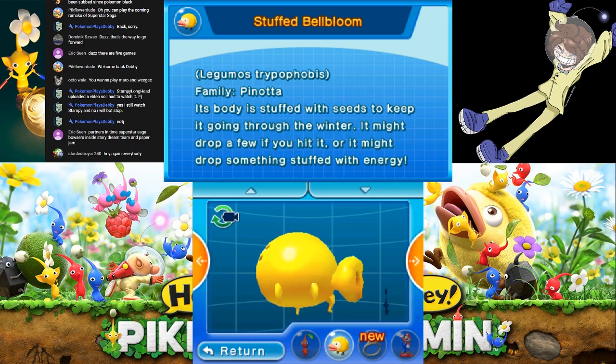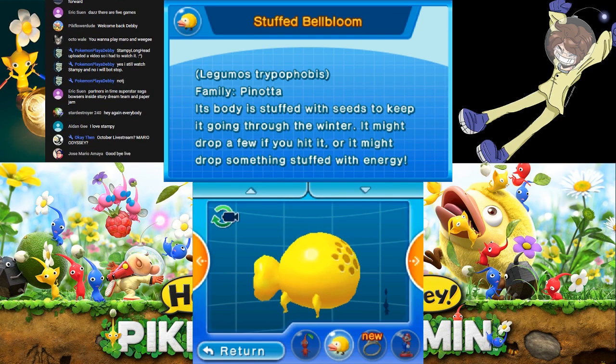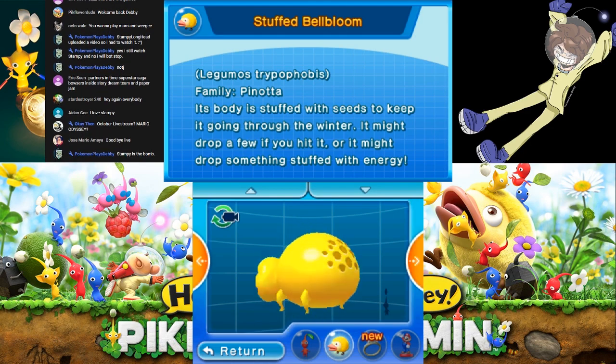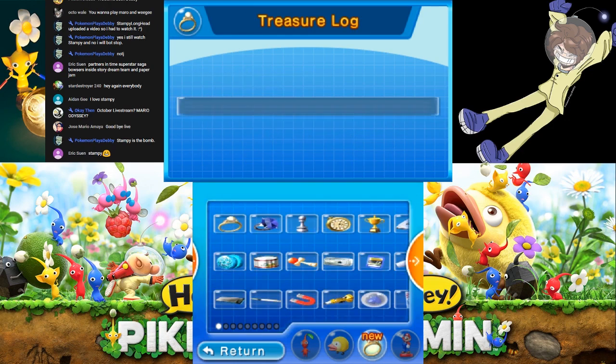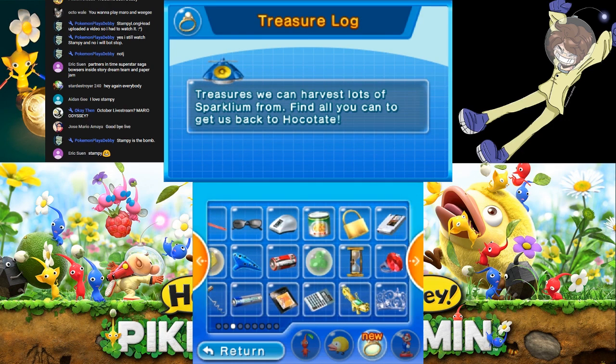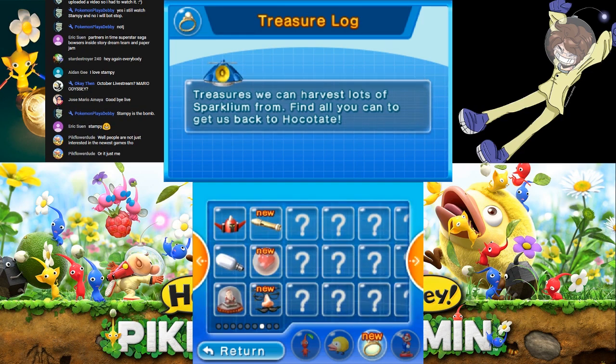The Stuffed Bellbloom. The Legumos Trypophosis, Pinota family. Its body is stuffed with seeds to keep it going through the winter. It might drop a few if you hit it, or it might drop something stuffed with energy. Reminds me of the original dialogue for the Flint Beetle in the original game — it would hold pellets to store for the winter. Now this one holds seeds.